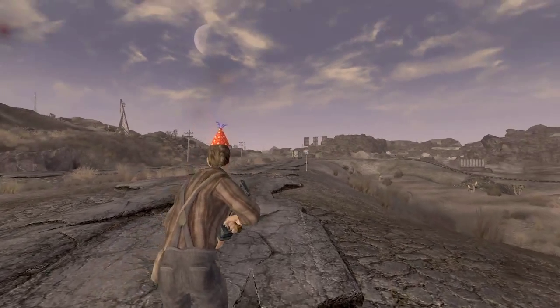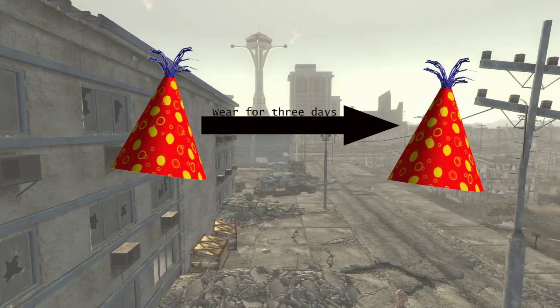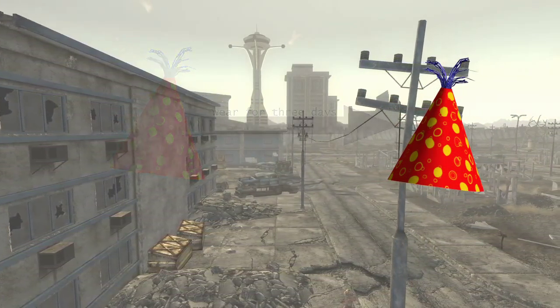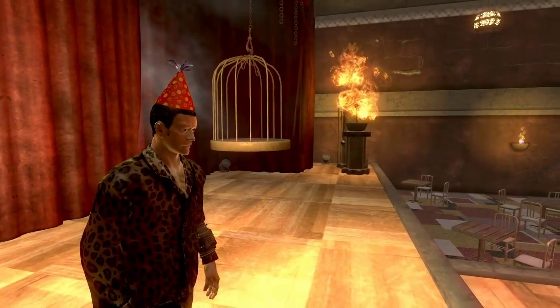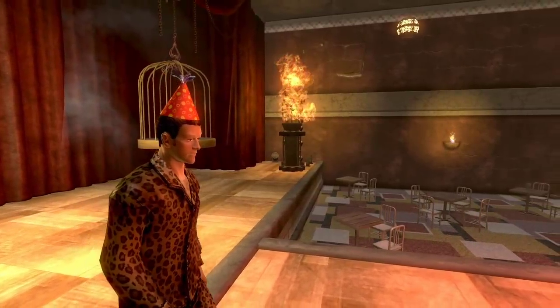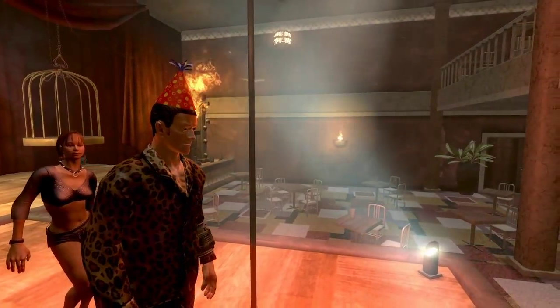One final question prevails though: where do I find this hat? In order to get the party hat, you must wear a party hat in-game for three days, but there is only one party hat, meaning you must get the party hat to get the hat you already have. The time requirement to get this item is worth it though, as the mere sight of the party hat will strike fear into your enemies for the remainder of your Fallout career.